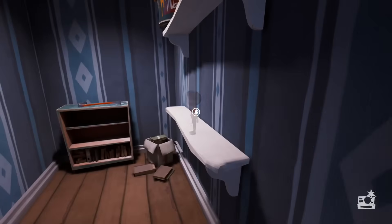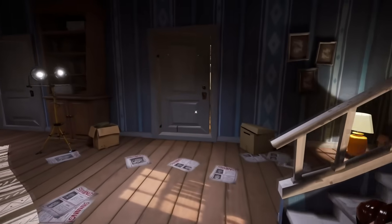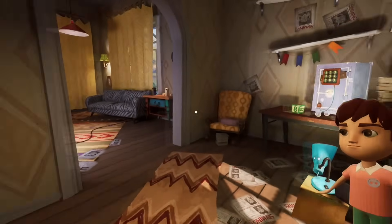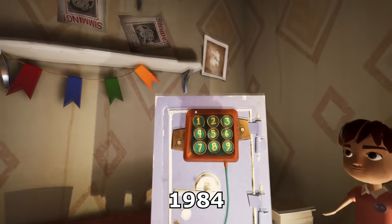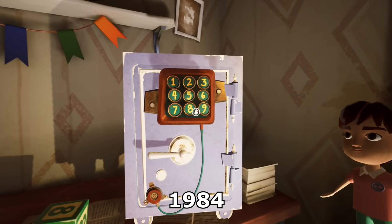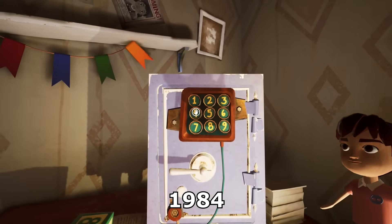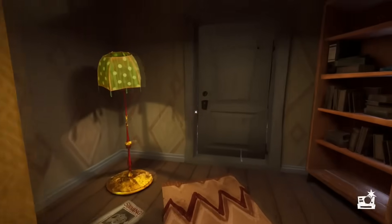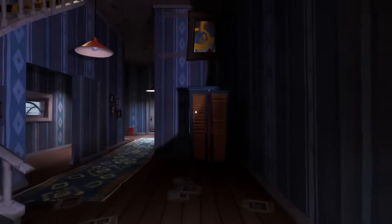Enter the door and pick up the first door piece. Now leave this place, turn right and go through the door in front of you. Close the door just in case, then interact with the safe and enter the code 1984 to get the key. If you get caught now, the safe stays open but you have to pick up the key again. Pick up the key, turn around and go through the door in front of you.